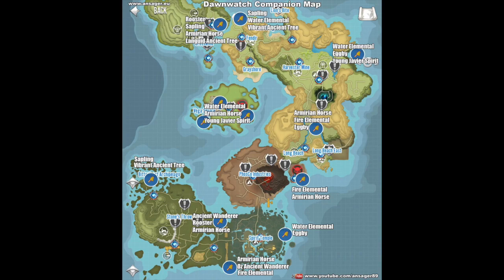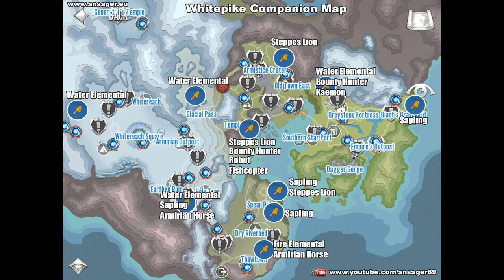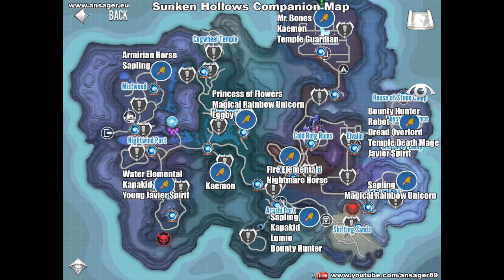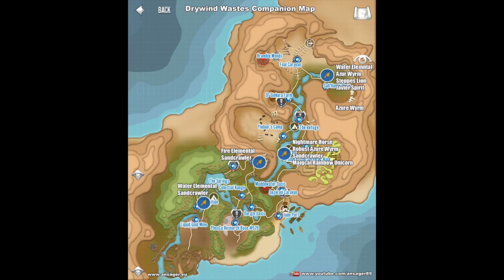Each map has many potential spawn locations, but only three locations will be randomly chosen with the net icons. If you are aiming for a specific companion, you can review the spawn locations and camp the one you're looking for.